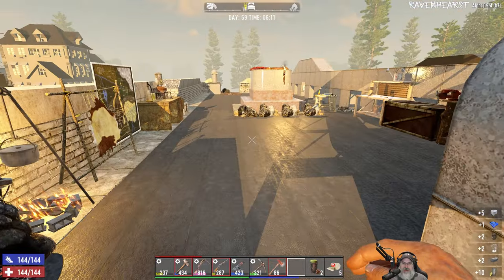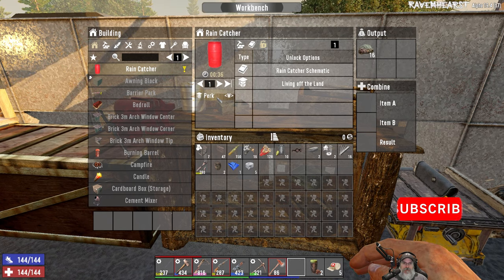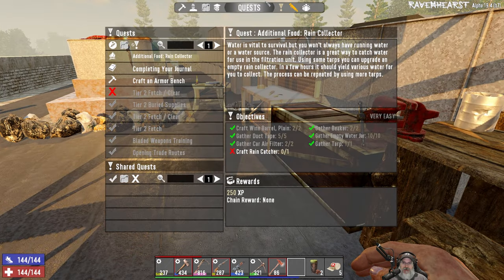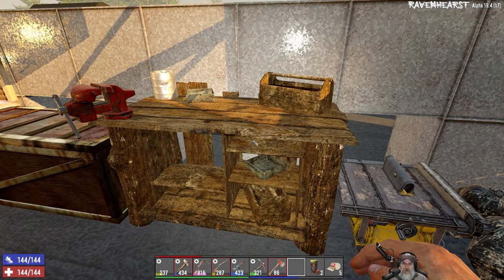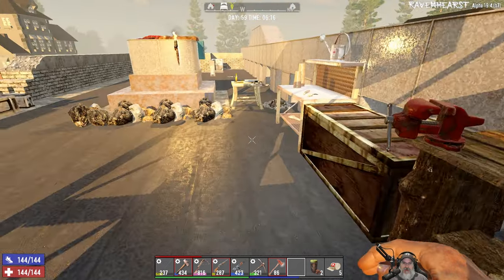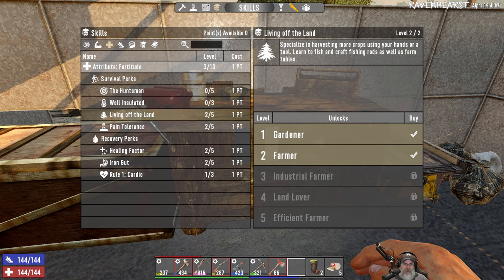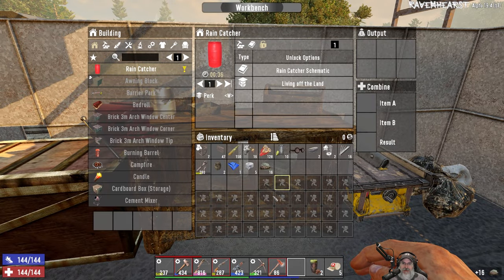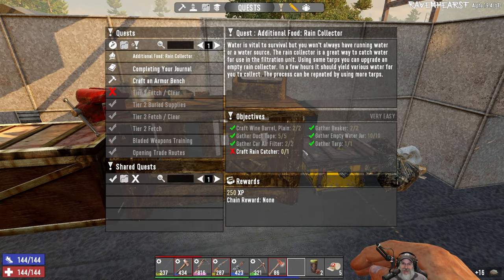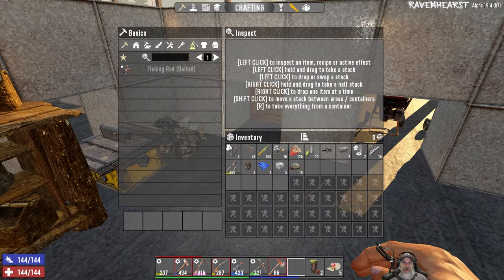Let's start by coming over here - I've got all the stuff I need for the rain barrels just waiting. Let's go ahead and make the rain catcher. Oh wait - that's a perk. Craft rain catcher... so is this one of those deals where I can't actually craft it because I don't have the perk? Oh come on, really game? Are you serious? We've got to get Land Lover before we can actually craft it? I hate that. I absolutely hate that about this stupid mod. I guess we have to wait until we get that level.